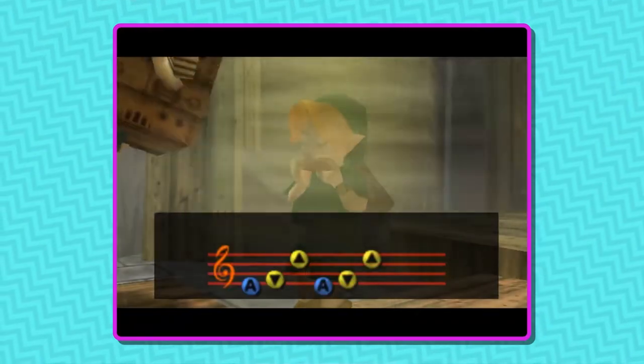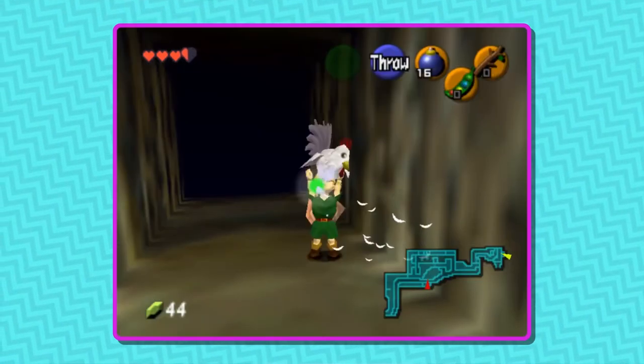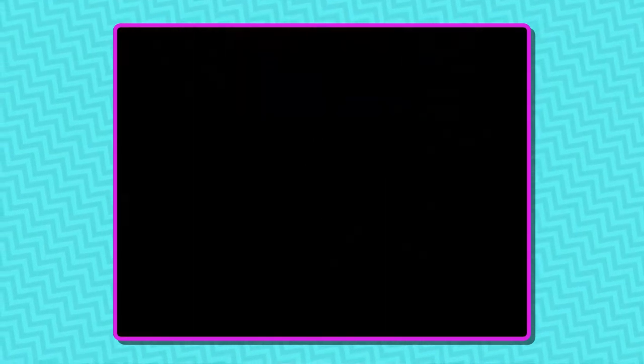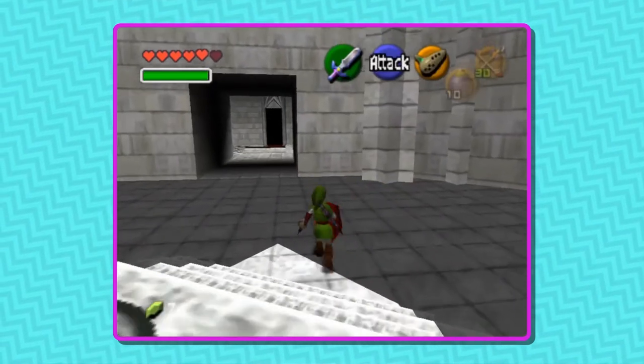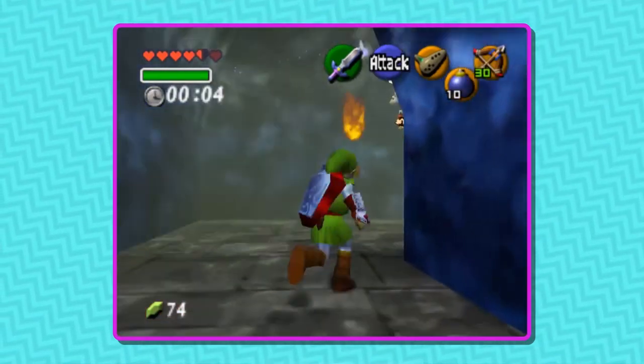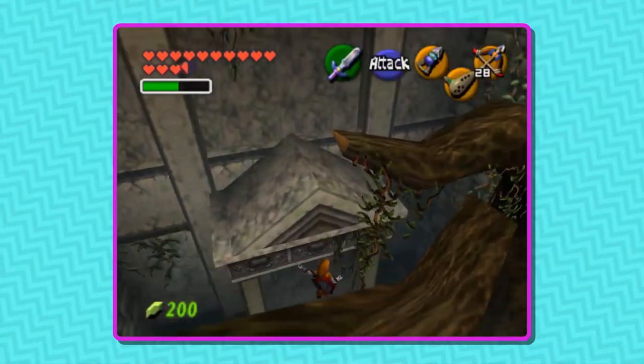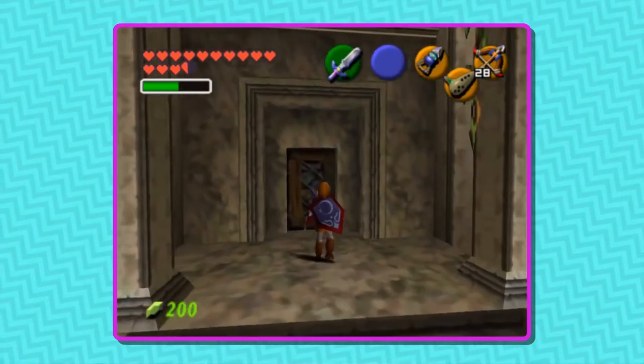Outside of chests and songs, there are also other modifiers you can add. You can randomise the colour of each of Link's tunics. Annoyingly, I rolled the regular colour on Child Link, but my Goron's tunic was a delicious lime green instead. I've seen other people start with grey or purple. All I wanted was a swanky hot pink for my Link, but alas, it was not to be. I did get orange for my Zora's tunic though, so yay — small victories.